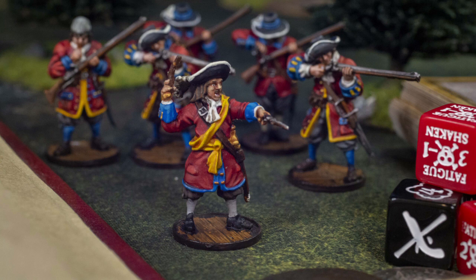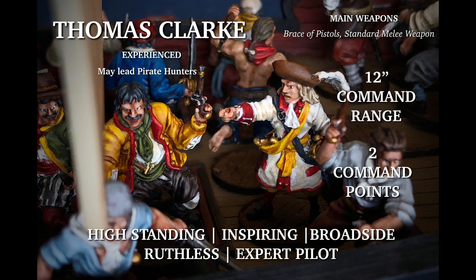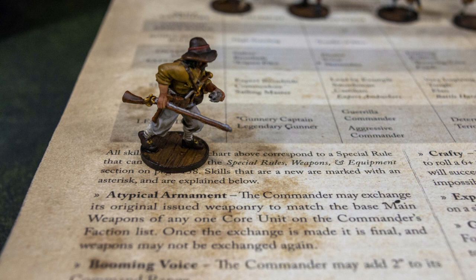You start the campaign by creating a character — give them a name, pick a nationality. Each nationality has a bit of flavor. If you're Spanish, you can't get any weapons. Everybody else gets brazen pistols. Native commanders get a stick — they don't even get a bow. But this introduced one of the funnest rules: you can arm your commander like any unit in your core force. You can give your commander a grenade! Continuing through, you choose a force type — a unique idea to the campaign. Are you going to play a militia, a privateer, or a pirate force type?